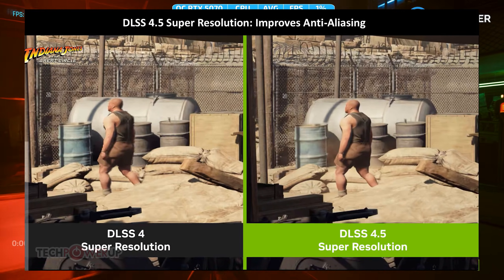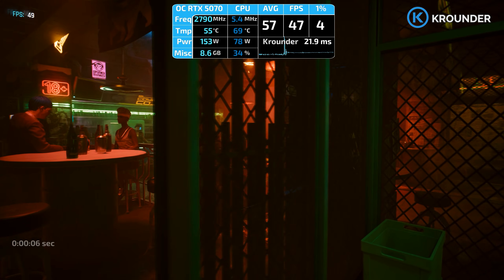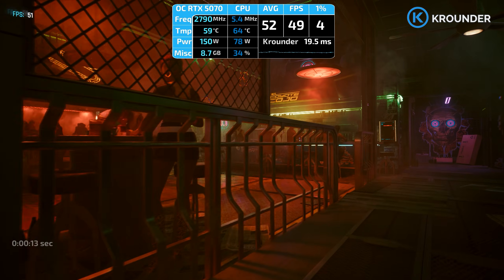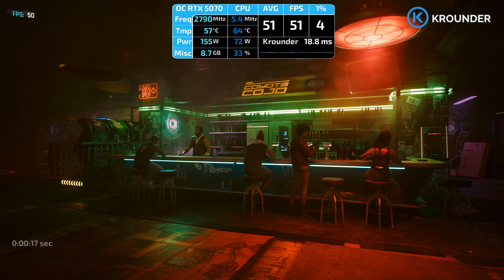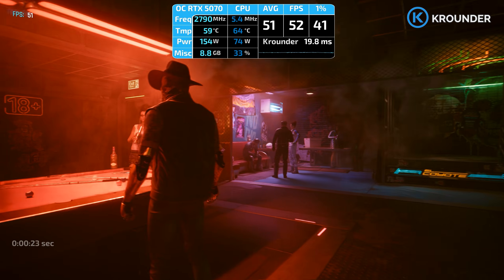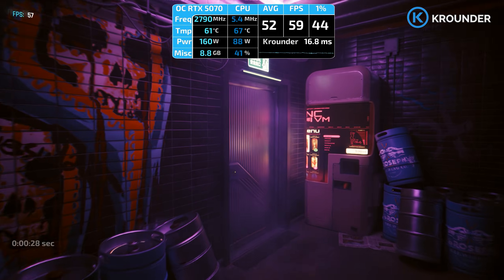Here's the annoying part. DLSS 4.5 uses FP8 acceleration on Tensor Cores, which RTX 40 and 50 series have, but RTX 20 and 30 series don't. If you're on an RTX 2080 Ti or RTX 3090, you can run DLSS 4.5, but you'll take a performance hit. Early testing shows 2–4% slower than DLSS 4. RTX 40 or 50 series? DLSS 4.5 performs the same or better while looking noticeably better.